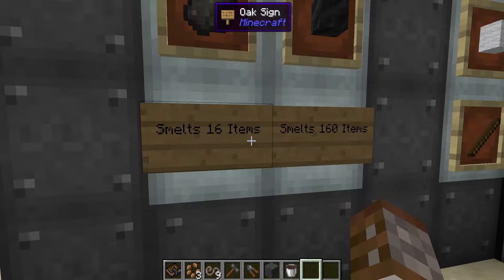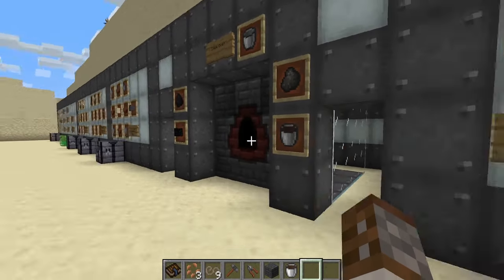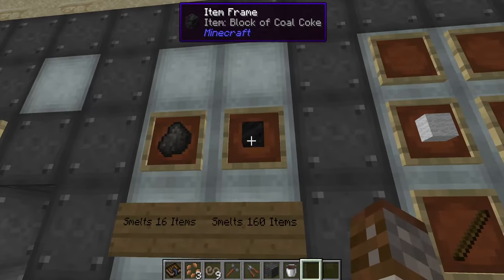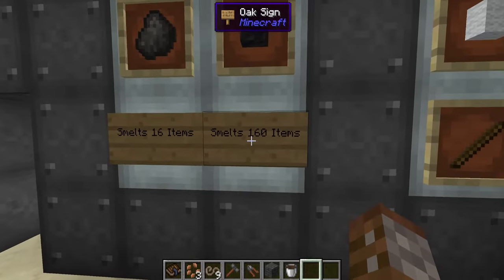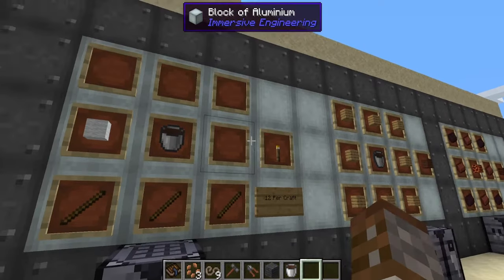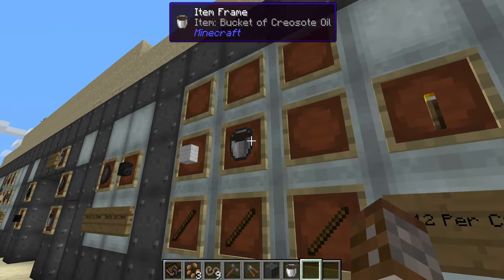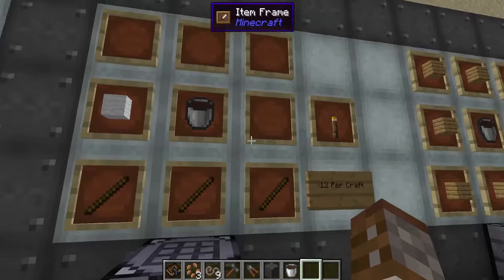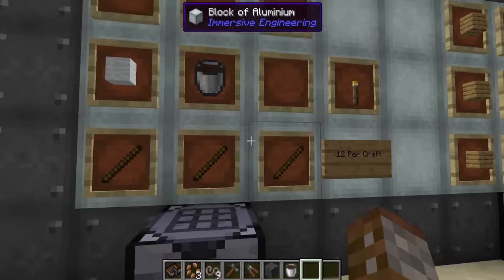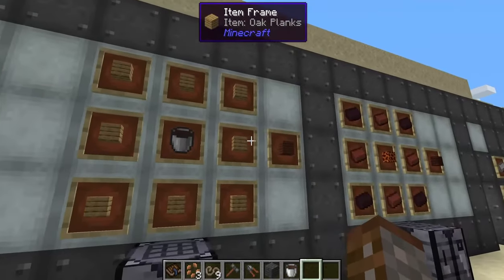Let's go over the properties of these items. A single coal coke can now smelt 16 items in a furnace — regular coal only smelts 8 — so going through this process doubles the fuel value. A block of coal coke can now smelt 160 items, which is better than a bucket of lava. On the creosote side, you can craft torches: 12 torches per one bucket of creosote oil, using one piece of wool in any color and three sticks along the bottom.